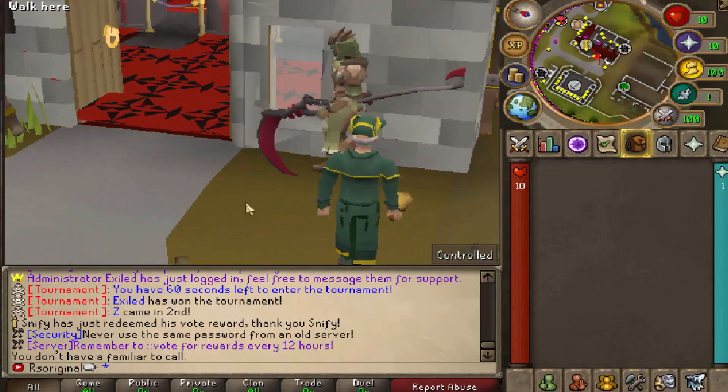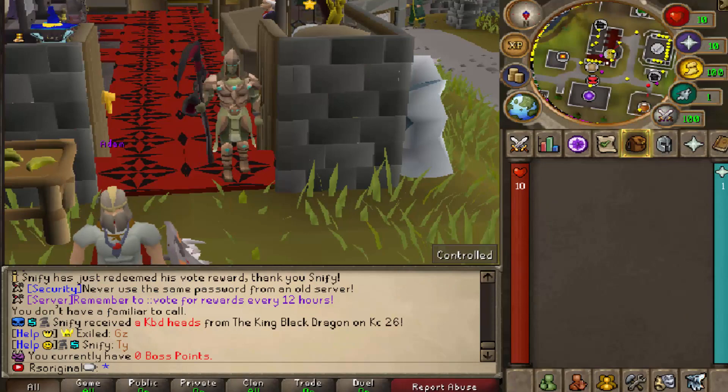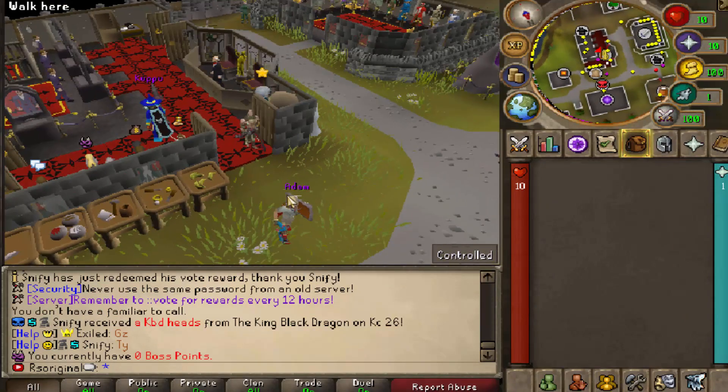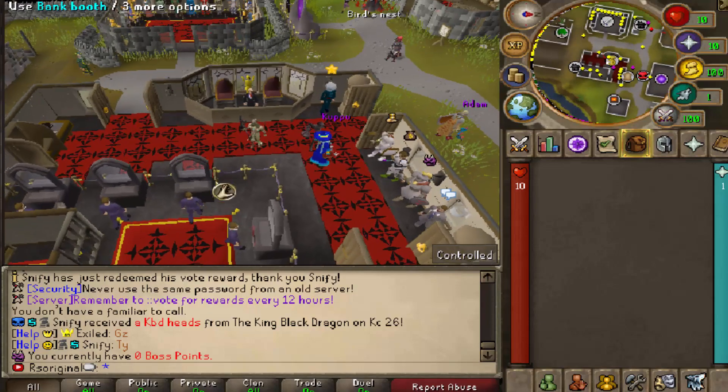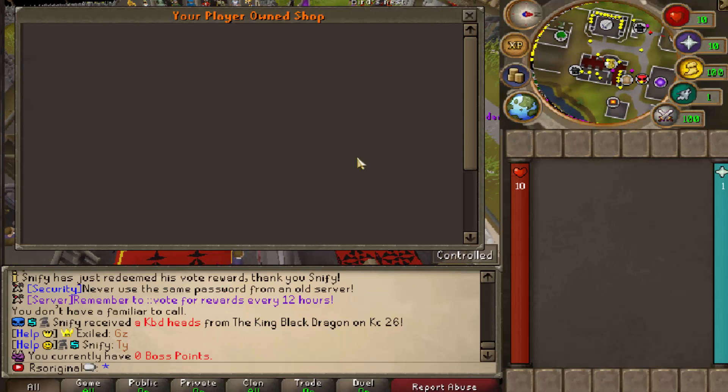That being said boys, let's not waste any more time and let's get right into today's epic video. First things first, is a juicy custom home area tour. As you guys can see, we are in the center of the bank. Right here you're going to find the bank, as well as the player shops, also known as Grand Exchange.